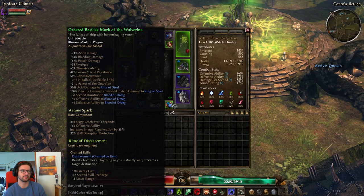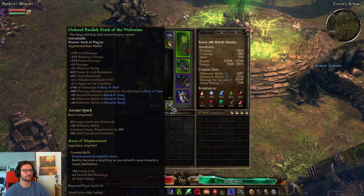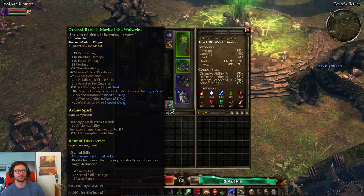Another green item I'm using is the Basilisk Mark — this one is double magic, so it should not be hard to get. The Basilisk Mark gives plus three Nidal's Justifiable Ends, which is nice for Shadow Strike, as well as plus three Aspect of the Guardian, which is great for Witch Hunters with Blood of Dreeg active. It also converts Pierce to Acid on Ring of Steel — though this weapon already does that, so the conversion is kind of useless here. But it does add flat OA and DA to Blood of Dreeg, and 30 seconds extra duration to Blood of Dreeg, which is awesome.